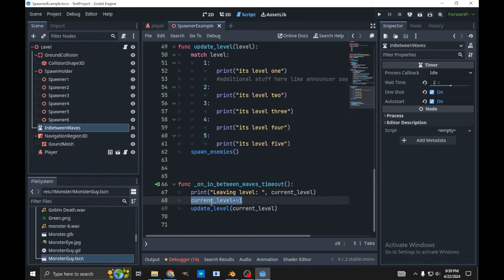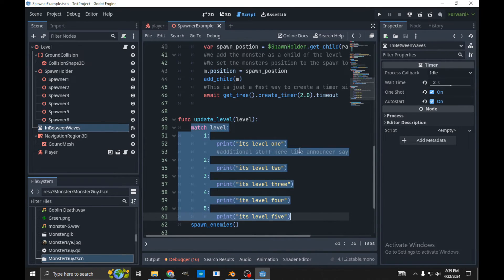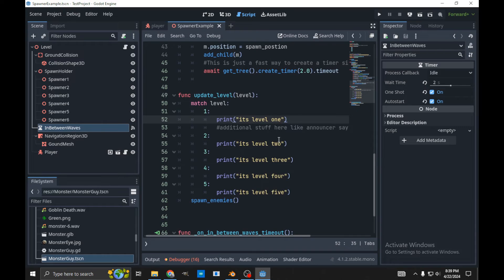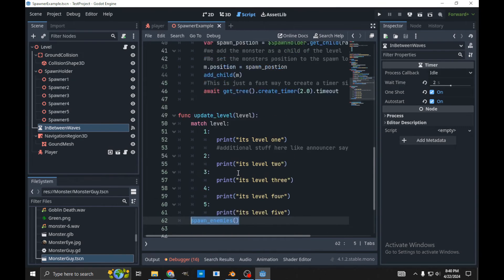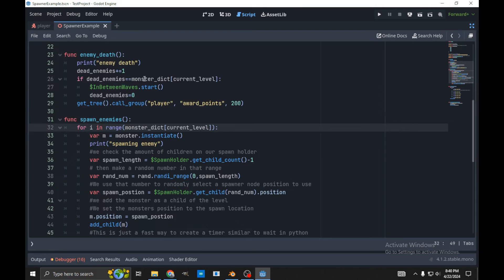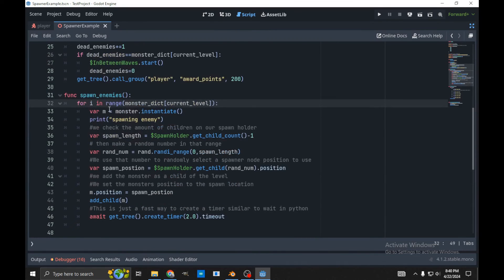So that's where we increment our current level, and then we go to this function update_current_level. I had animations that would play for certain things — like it would just say level 1, level 2 — you could add additional stuff in here, that's why I left it in. But all you really need is this spawn_enemies function, which calls the actual spawn function. For i in range monster_dict at current_level — so if we're on level 2, we're going to do this loop 2 times and spawn 2 enemies.